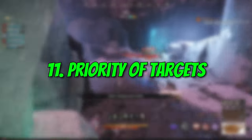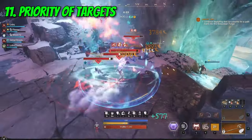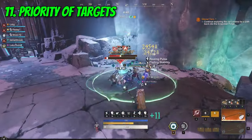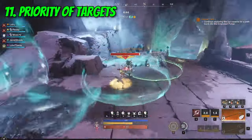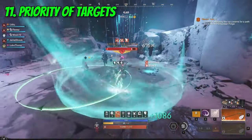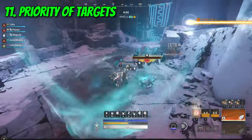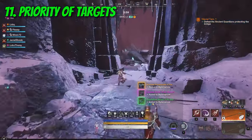Number 11: Priority of Targets. In all runs, the best possible outcome is when the tank gets all the aggro of the mobs in the room, DPS follows up with high AoE damage and everything dies in several seconds. That of course is not always the case and some mobs can be extremely annoying — yes, I mean the archers. They will keep their distance and shoot from afar, so they should always be the priority to kill first. Ideally, you would want to pull all the melee mobs on top of the archer ones, as that might save you some time.